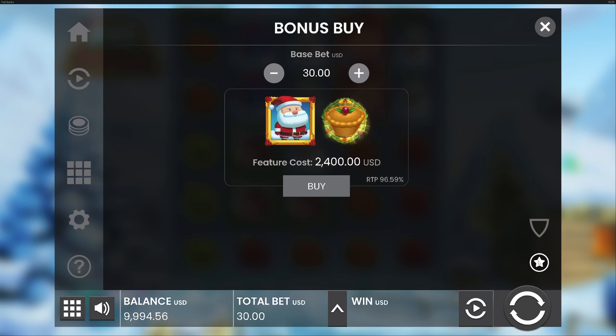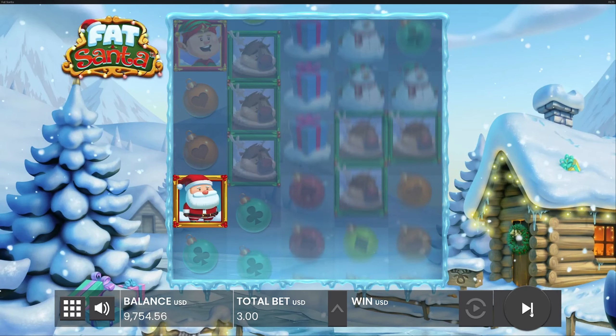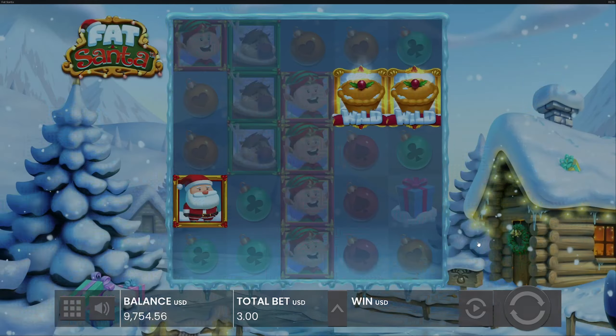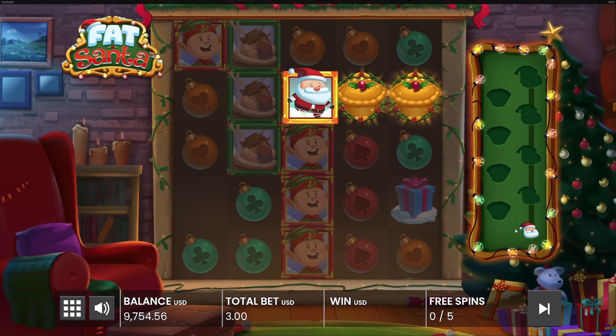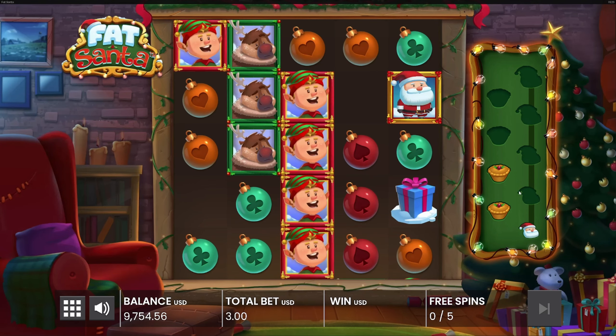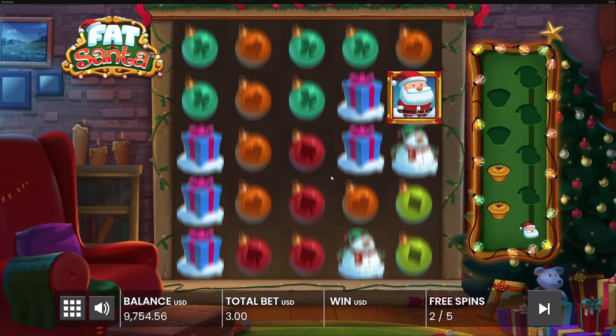We are not doing 2.4k buys - get out of here with that. Let's see how it's feeling. I don't want to do too much because I don't have much luck with this slot at all. So if you're not familiar, we want Santa to eat the pies to move on to the next stage. We need four pies to go to level two, and as we move up levels he gets fatter - hence 'Fat Santa.'